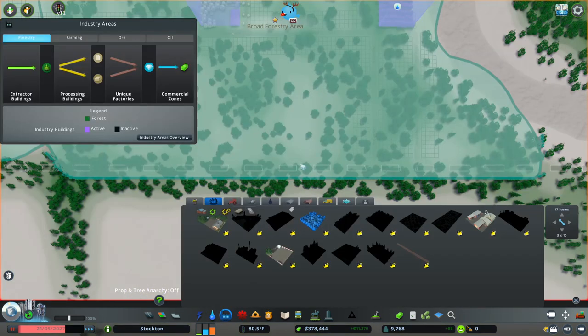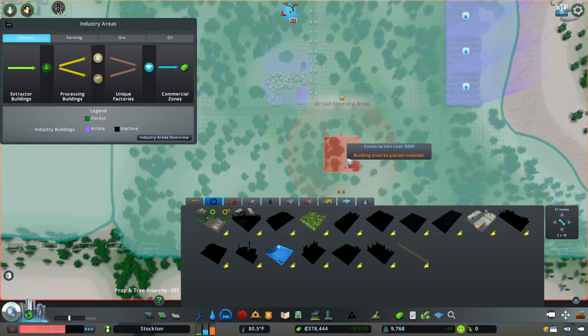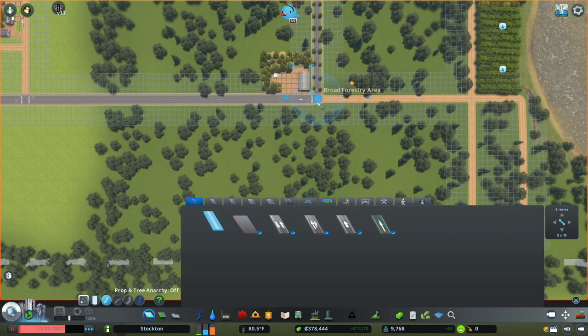Now I'm going to need to add in water so that all this stuff has water — just like that. And before we even get really started on the rest of this, I want to add in a storage area.